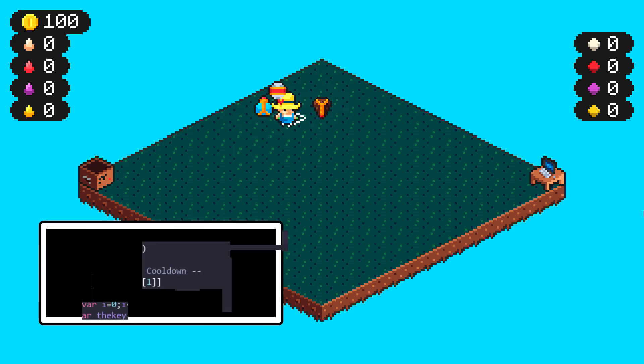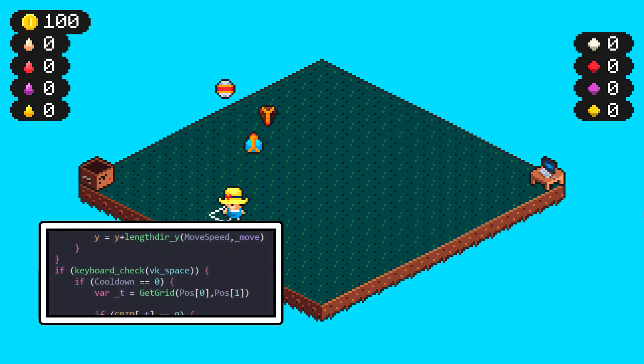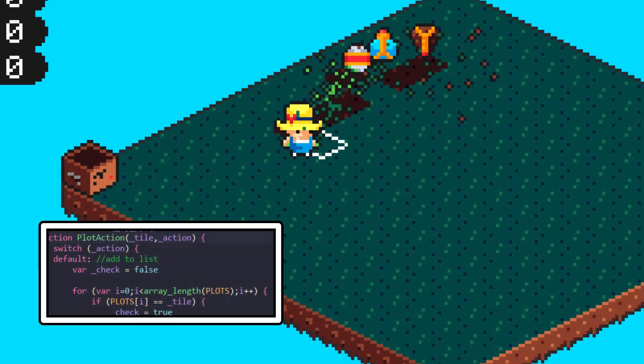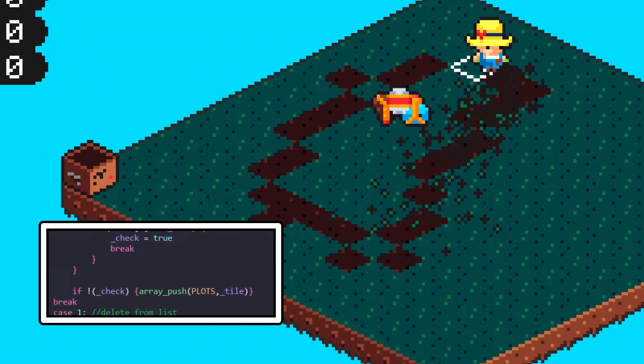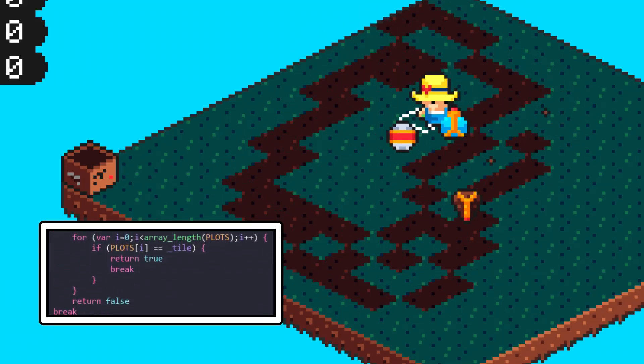Our player is quite typical in behavior for a top-down experience, even in isometric form, and acts as the totem for this farming experience. Holding spacebar will till the land below their feet, which is kept track of consistently in relation to the isometric grid.